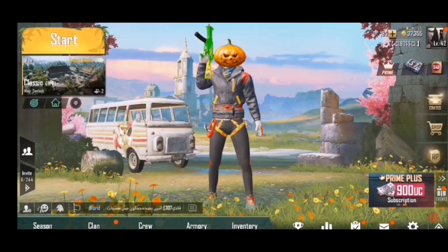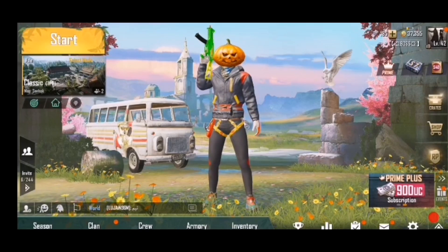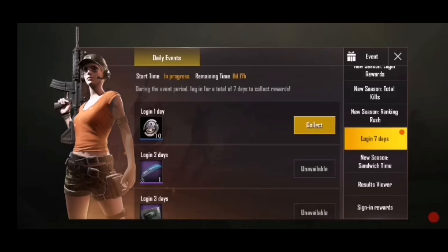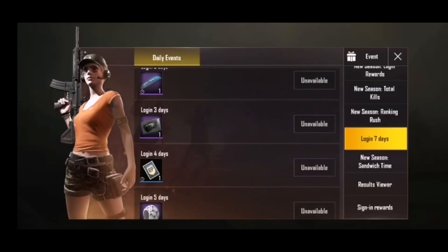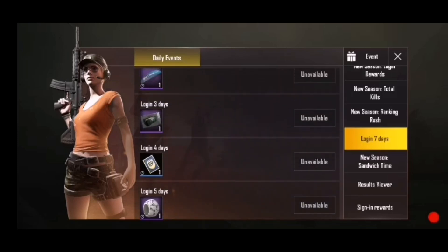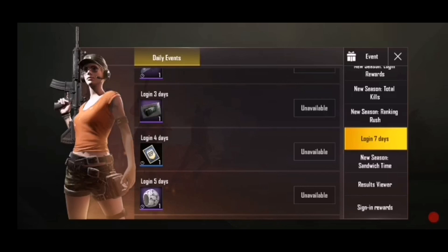Then it will work — try it. We will go to the event section. If you want to log in, you can select 7 days. You can add 10 silver fragments. You can just log in, and then we can log in. We have 3 kicks — they can check RP.